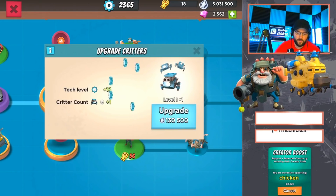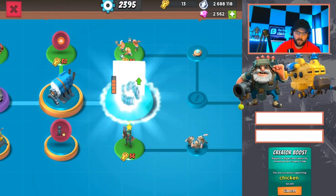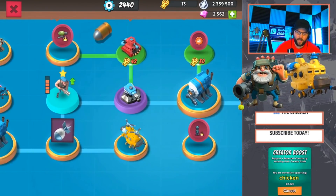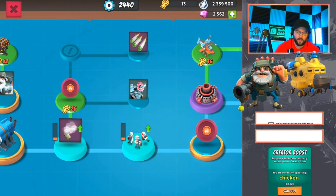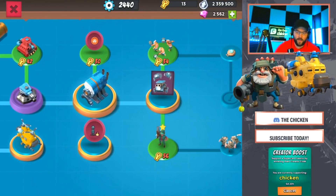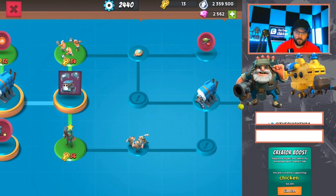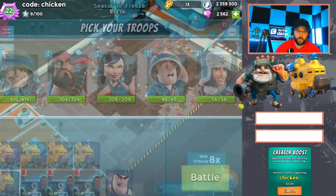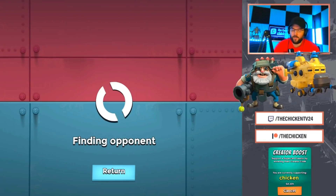I can actually get critters right now, so let's go ahead and max those out. Once we get building health, that's when we can go back and look at the rocket launcher. But for right now we're going to hold off. That's our plan. I don't know if we'll be able to do this all in this video, but that's the idea.